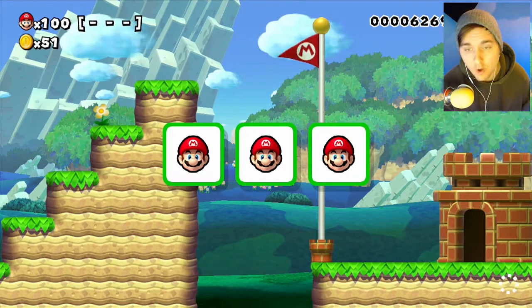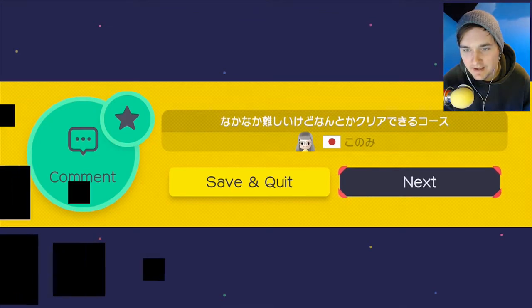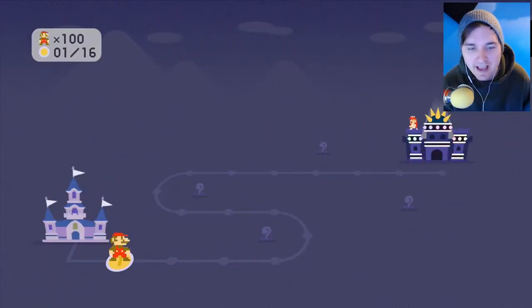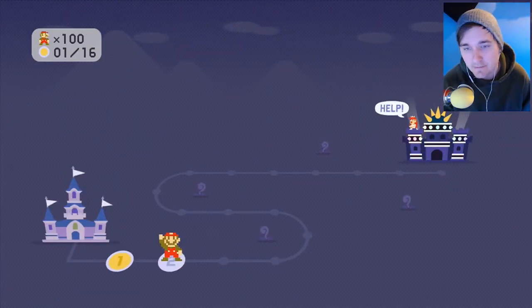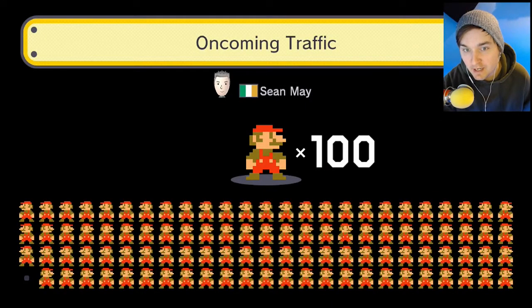And now we can proceed on over to the second level. It's going to be pretty cool because guess what — we have 100 lives. This is going to be super duper easy, as you can probably tell from the first level. And we can see what we can do. 'Oncoming Traffic' by Sean May. That's a cool name, dude.